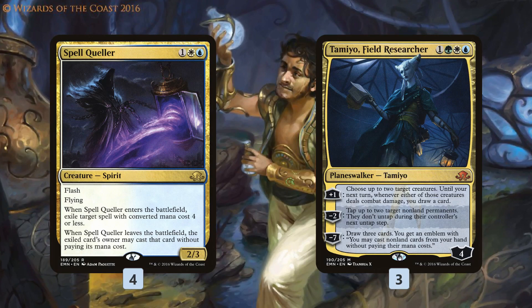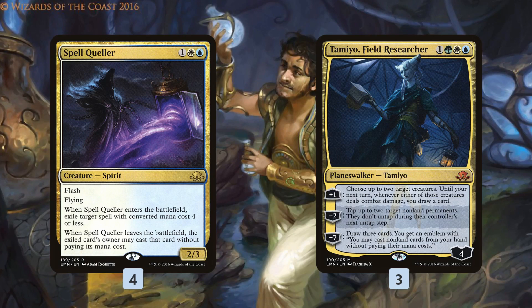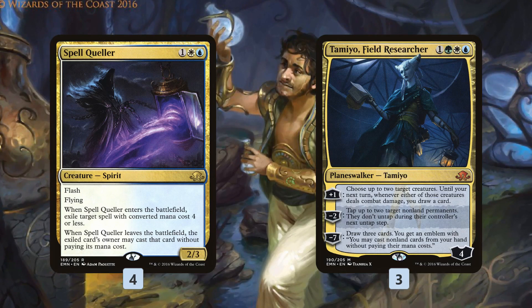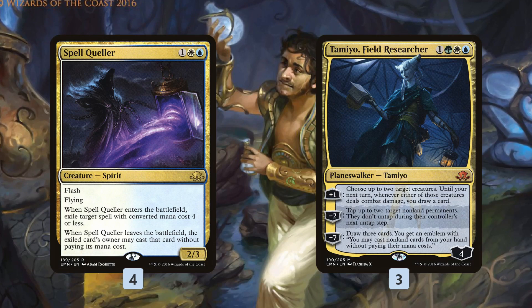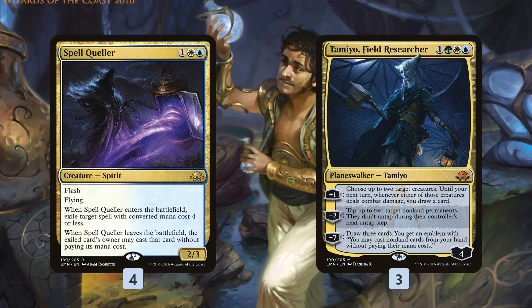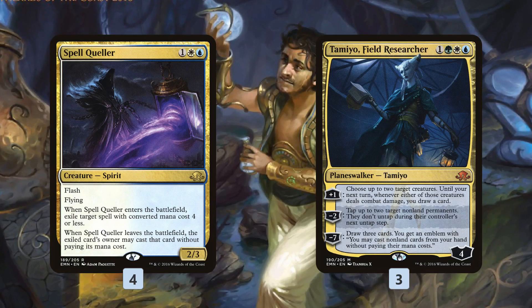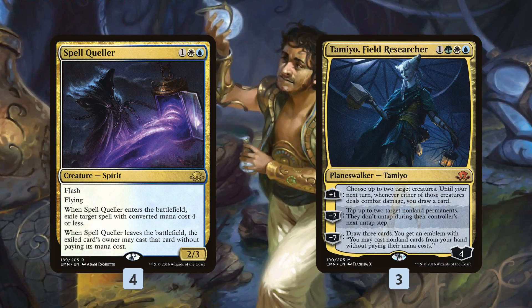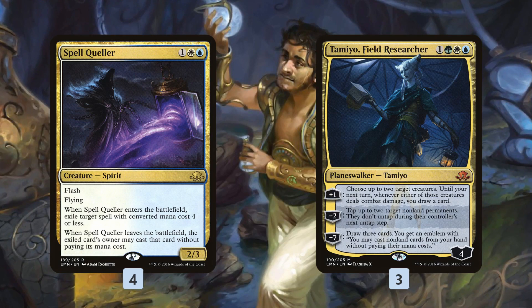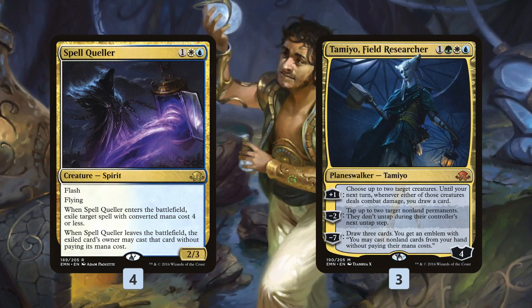Spell Queller also works well with our other main white card: Tamiyo, Field Researcher. Tamiyo is one of the more underrated planeswalkers in Standard. We definitely have games where Tamiyo just takes over — draws us tons of cards, generates huge card advantage, and can do a weird Elder Deep Fiend imitation by tapping down blockers to push through damage. Most of the time we're plussing, targeting a Spell Queller or an Eldrazi Sky Spawner, drawing cards, finding our Deep Fiends. The reason Tamiyo doesn't see more play is that Bant isn't a popular color combination, but she's very strong in a deck built to cast her.